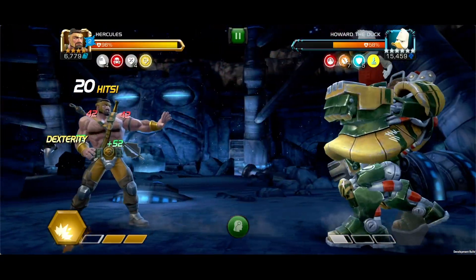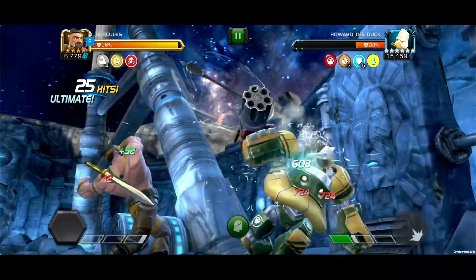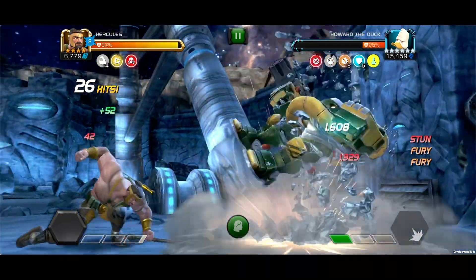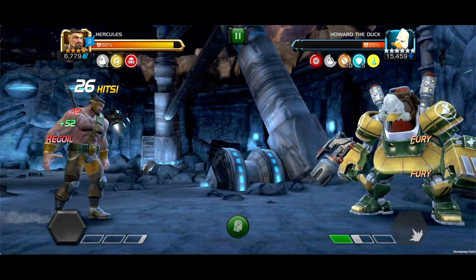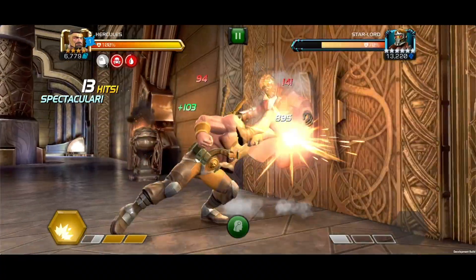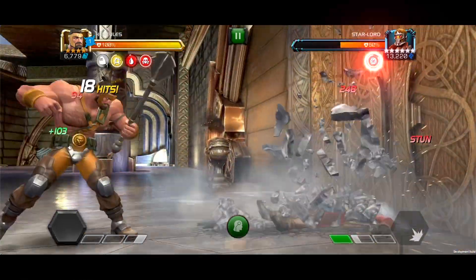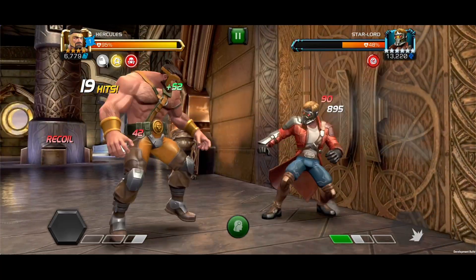With the Special 2, the potency of burst damage dealt via strength during this attack is increased by 50% for each armor-up effect on the opponent, up to a maximum increase of 200%. The final hit has a 100% chance to inflict a three-second stun debuff, giving you time to take advantage and build up your power meter.